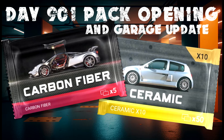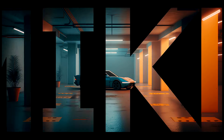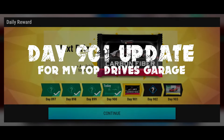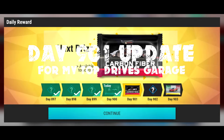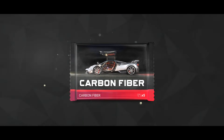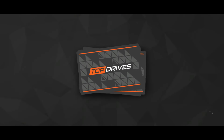Hey, I'm Mike. I've got to day 901 today. At day 901 you get a free carbon fiber in the daily rewards, which is kind of cool. Let's hope it's something good. We'll also do a bit of a garage update and open a ceramic times 10. Let's see what's in the pack — come on, make it good!